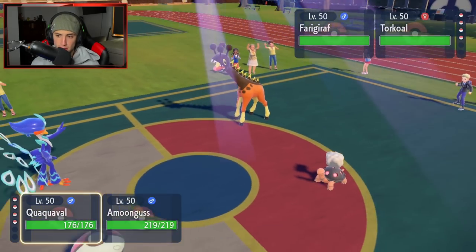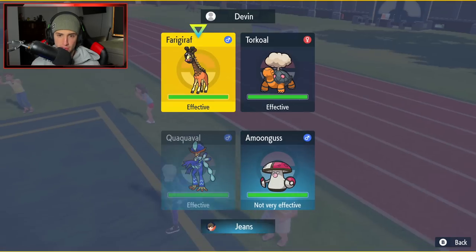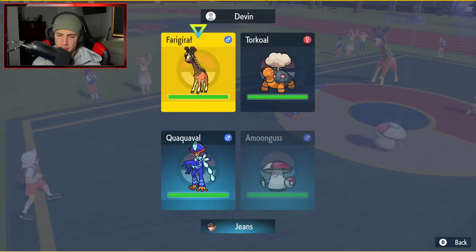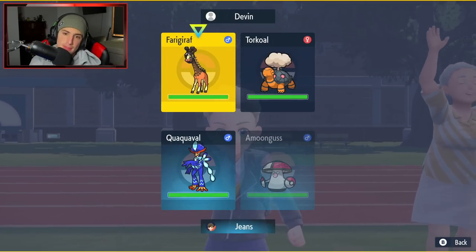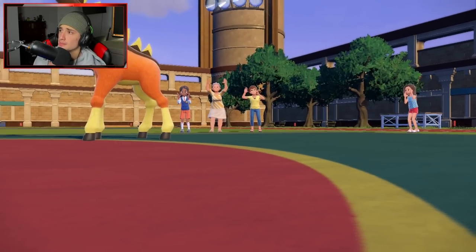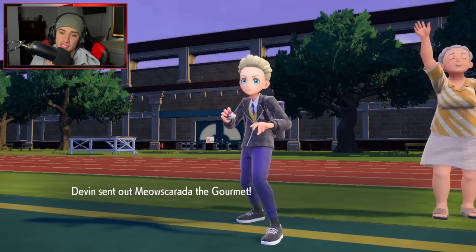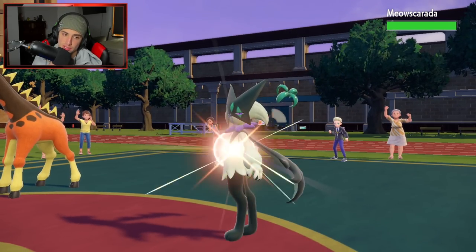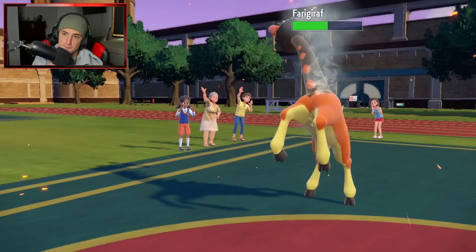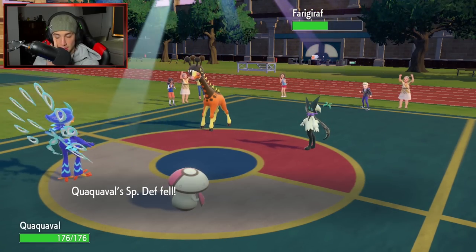I might just put Farigiraf to sleep with Amoonguss. Unless it's Meowscarda popping Torkoal, then we're looking a little scary because I can't put it to sleep — it's going to be straight Grass type. Torkoal and Farigiraf do roll out. I can definitely see a Protect coming out here. I'm going to put Farigiraf to sleep, and I think I might just pop Close Combat into Farigiraf — drop my defense down, that's no problem. I really doubt Torkoal attacks here. Torkoal uses Protect — I'm trying to Withdraw with Torkoal. Chipping up some nice damage.